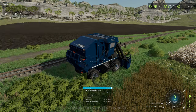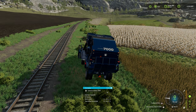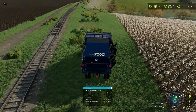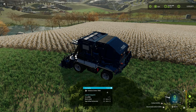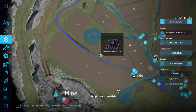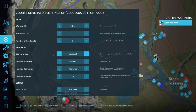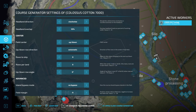We've set the cotton harvester to 231 centimeter bales. We go into the field settings — six meters — this is not unrealistic, so we'll go with two headlands, start on the center because of the bales, sharp corners, 10% overlap, and no bypass. Let's go!